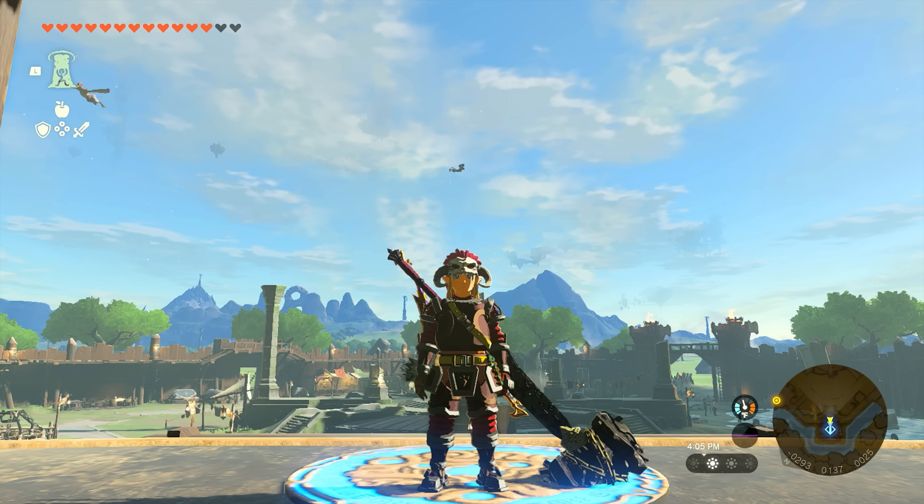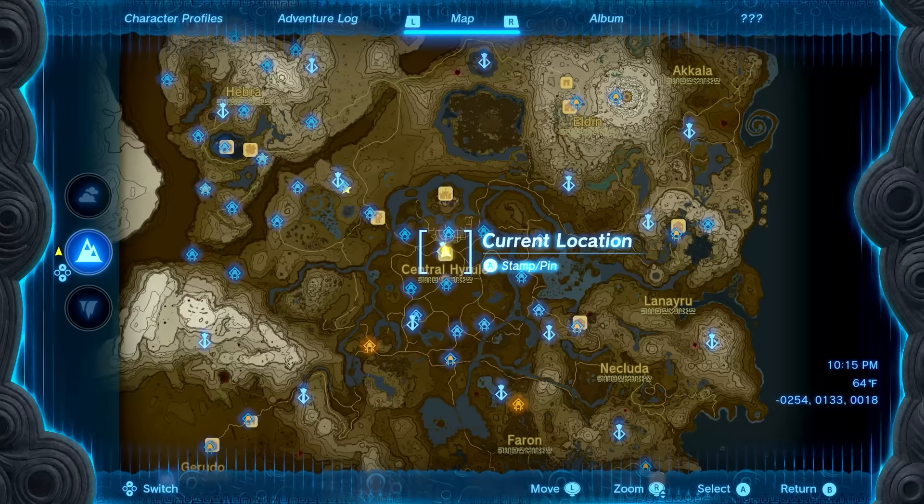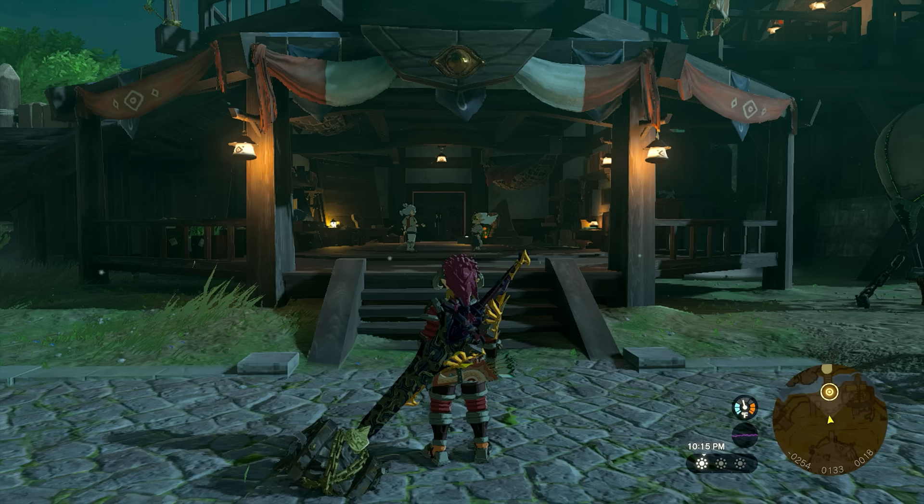The second step is to make sure that you have the camera. If you already have it, you can skip to the next timestamp. If you don't, we'll show you how to get it right now. Head over to Lookout Landing — the exact location will be indicated by the yellow dot on your screen — and this is where you're going to speak with Robbie.